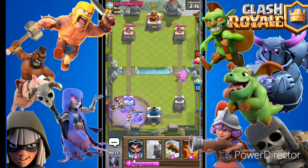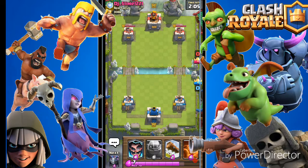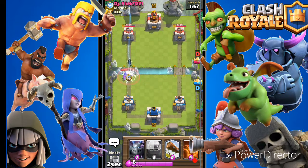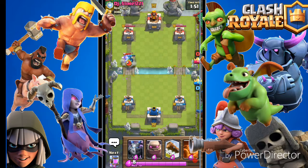Our opponent is running miner graveyard — interesting. He's also got bandit, archers, and zap, which is what we know so far. He's played the electro again. Looks like he's also running ice wizard and the night witch.